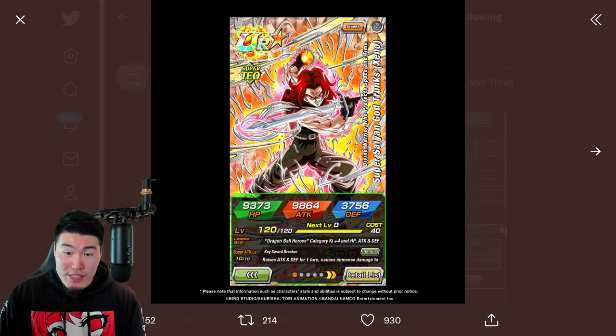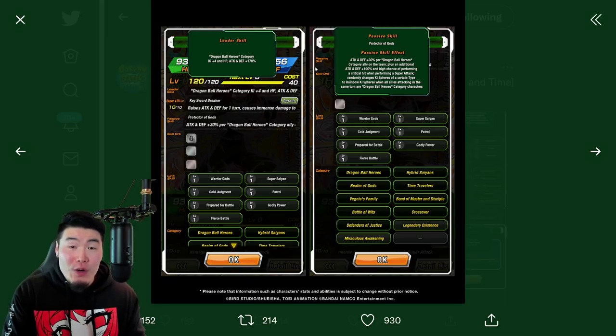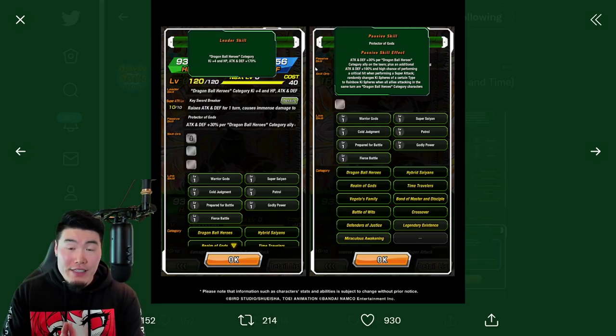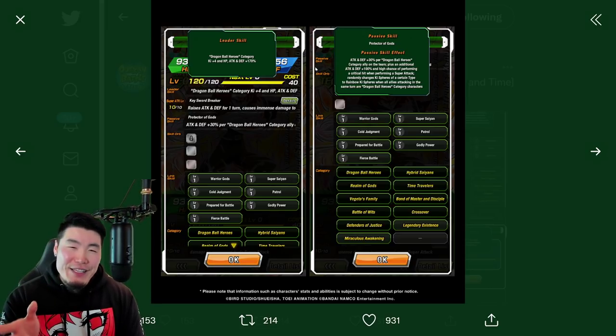Let's move on to the Tech — Super Saiyan God Xeno Trunks. His Leader Skill is Dragon Ball Heroes category, Ki+4, HP, Attack and Defense +170%. So great leader skill right there: 170%, Ki+4 across the board. His Passive is Attack and Defense +30% per Dragon Ball Heroes category ally on the team, plus an additional Attack and Defense +100% and high chance of performing a Critical Hit when performing a Super Attack. I actually saw this guy before Mechikabura and I was like: he's getting up to 310% Attack and Defense if you have a full Dragon Ball Heroes team. That's crazy enough — but then I saw Mechikabura.